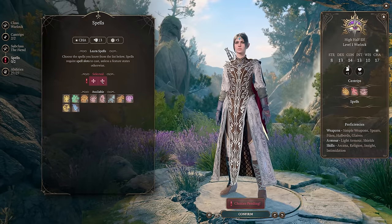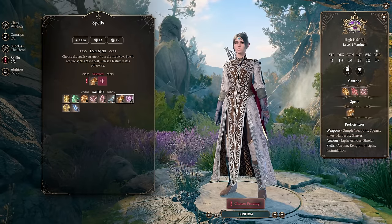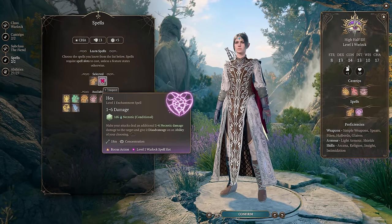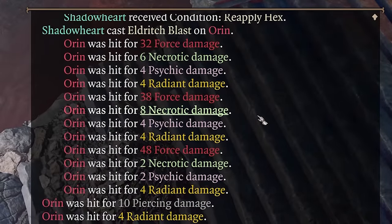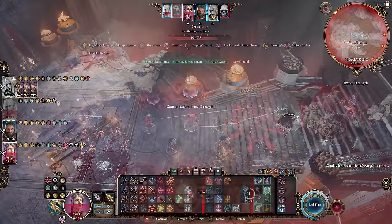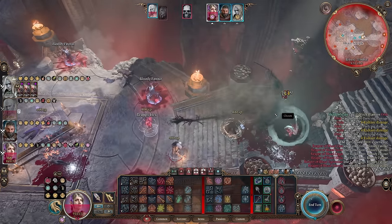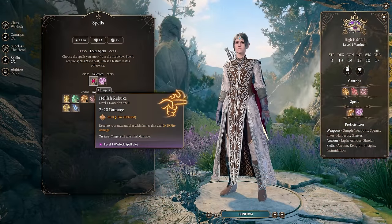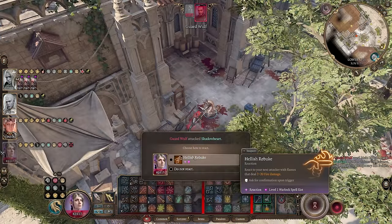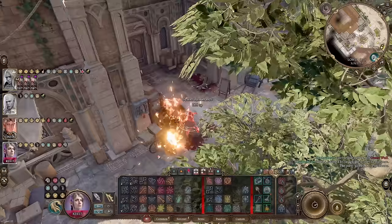For spells, you'll want Hex and Hellish Rebuke. Hex is a damage rider adding necrotic damage to attack rolls. Since Eldritch Blast is an attack roll, each blast will deal additional necrotic damage when used on a hexed target. We'll want to use our bonus action to apply Hex before casting Eldritch Blast for this bonus necrotic damage. Hellish Rebuke can be used as a reaction when attacking to deal fire damage, which is especially helpful to finish off wounded enemies during their turn.